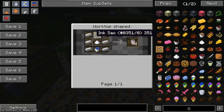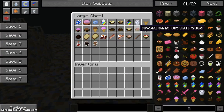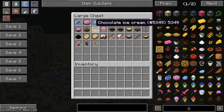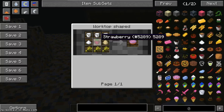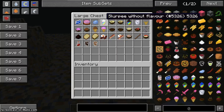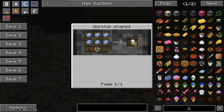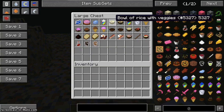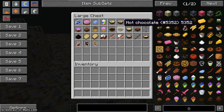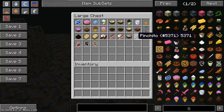Next is a hot dog: two bread slices, sausage, and tomato sauce. Next is soda: six iron ingots, sugar, ink sac, and a water bucket, giving you four. Moving to the next section — the ice tray is made like this and gives you two. Next is strawberry cake, same as chocolate cake but with strawberry. The ice cube needs an ice chunk. Slurpee without flavor needs six ice cubes and a glass. Next is bowl of rice with veggies, and bowl of rice with meat.